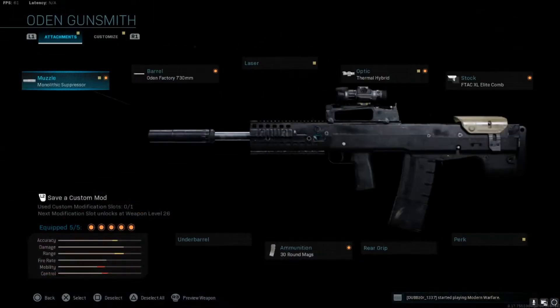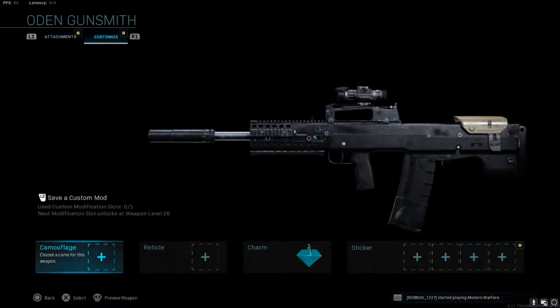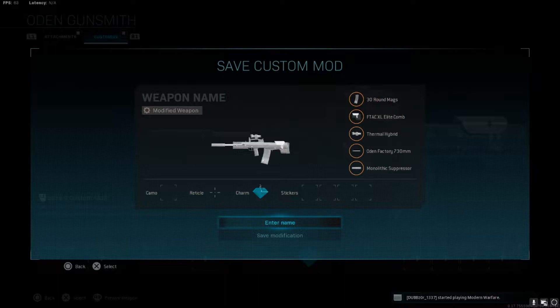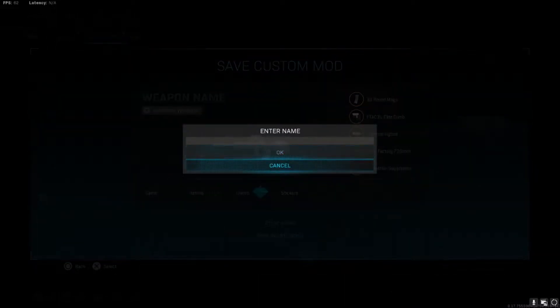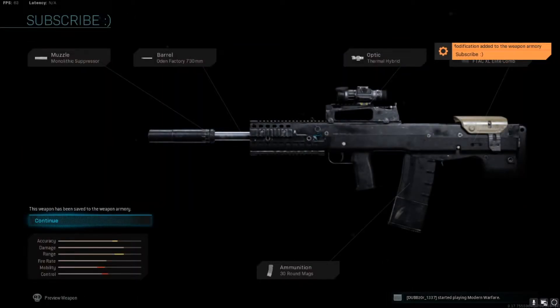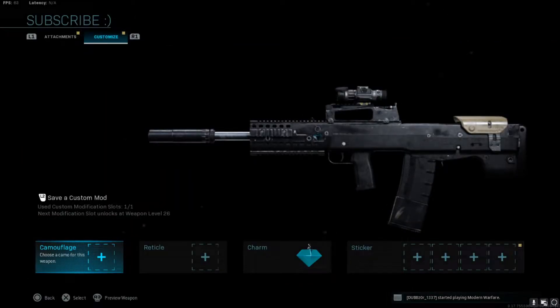Then what you're going to want to do is open up the gunsmith again and go back over to where it says 'Save a Custom Mod.' Click on it and put in a name — I just threw in a random name really fast. Then once you do that, click OK. It's going to come up with another screen — it's really simple, just click OK. There you go, you're going to create your modification. Now it's saved for you to use in Warzone.